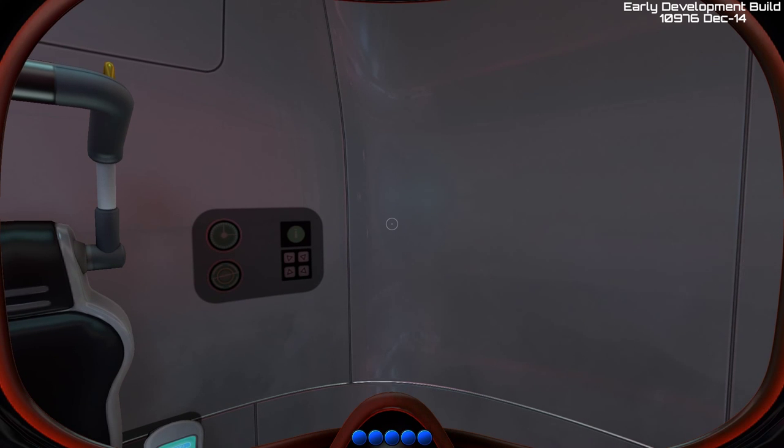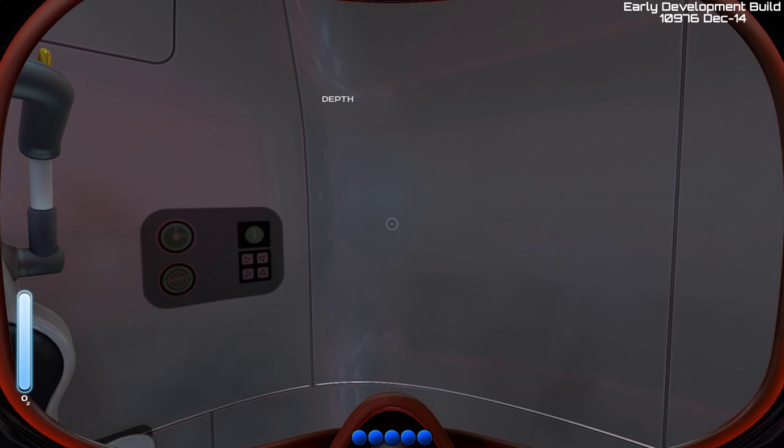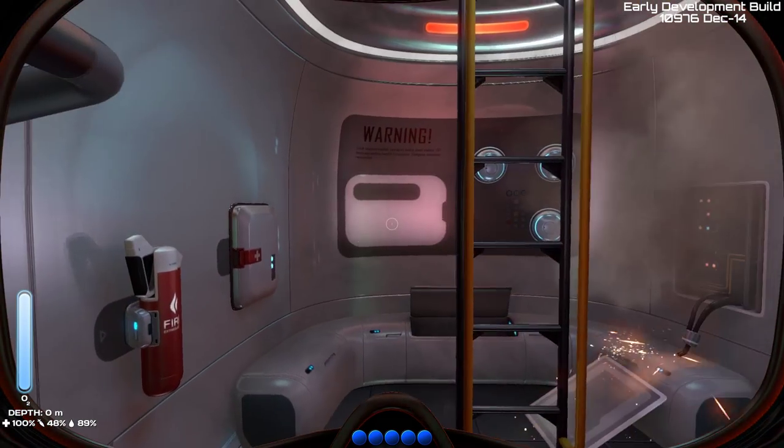We'll skip the intro. The HUD is initializing now — there we go, my oxygen. So I have a depth meter to know how deep you are so you can go up to get oxygen, health, and then food and water in the left corner.